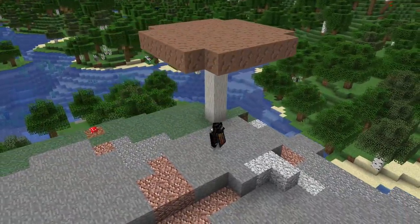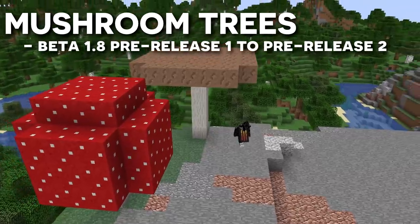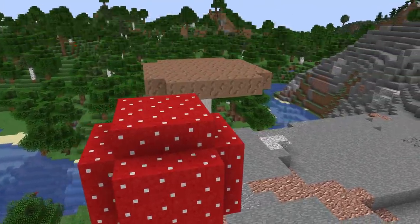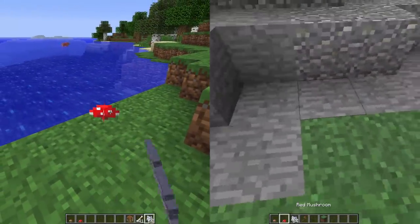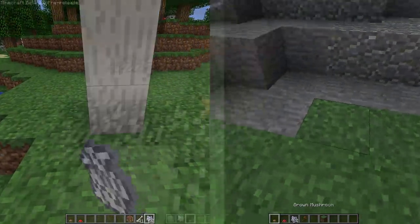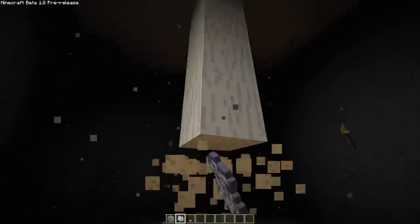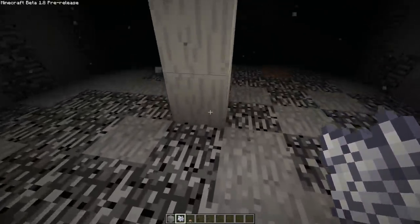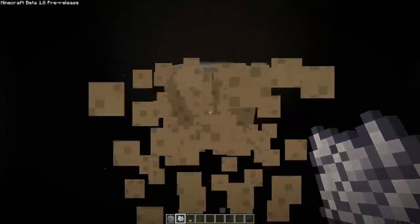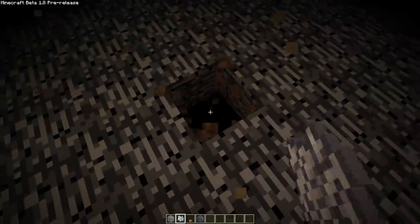Giant mushroom trees were first introduced to the game in Beta 1.8 pre-release 1. During this period, mushrooms could be placed on any block and bone-mealed into a tree. There was a glitch whereby whichever blocks you bone-mealed the mushroom tree on would turn to dirt, including bedrock. This meant you could grow a mushroom tree on bedrock and replace the bedrock it was grown on with dirt, gaining access to the void. This method was short-lived, as in Beta 1.8's full release, giant mushrooms could only be grown if placed on a dirt block.